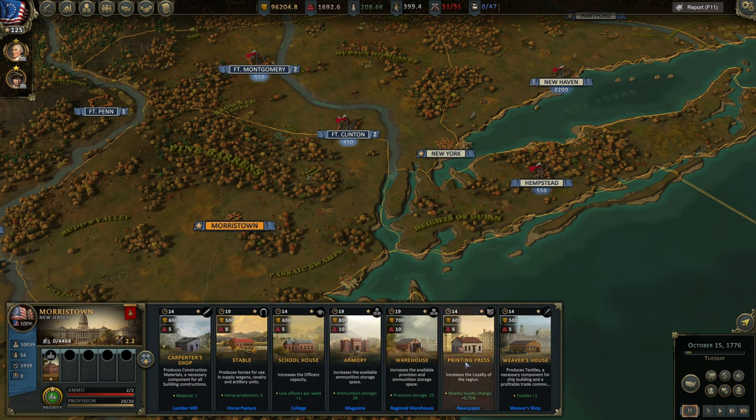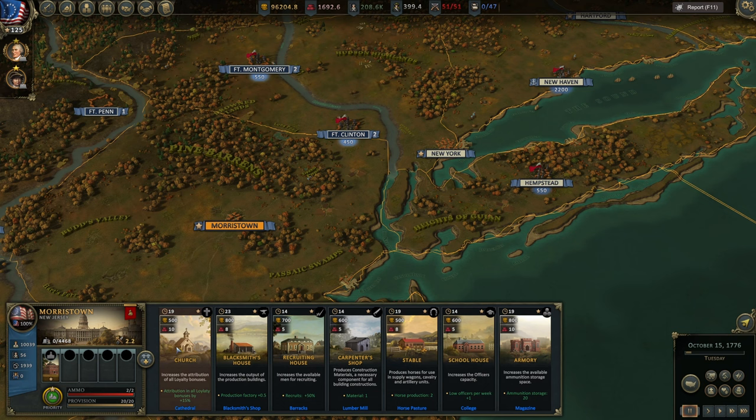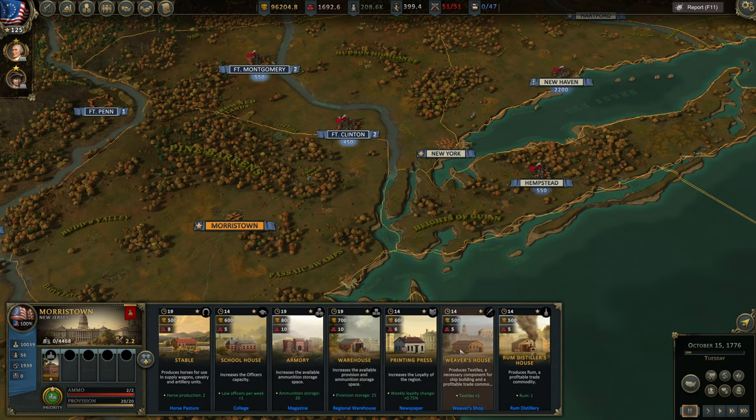A Printing Press is very interesting because it increases loyalty in specific regions — especially useful if you move north to Canada where loyalty is very much on the British side. You can combine it with a Church, which buffs loyalty over time. The Weaver's House is an economic building that produces textiles, which are used for ship construction and also for specific elite infantry types like grenadiers or guard units.